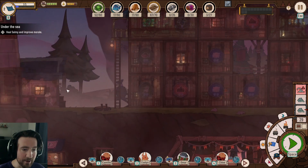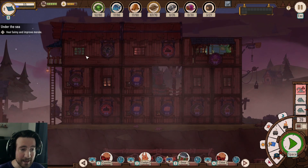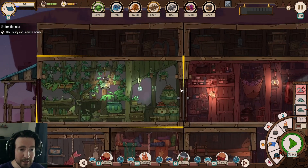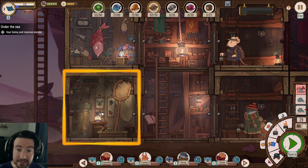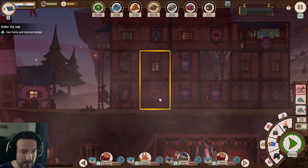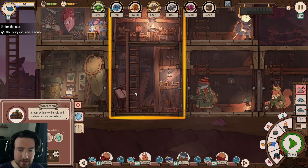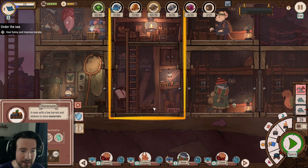Over here is the housing area. You can see all the stuff I've built so far in the game — quite a bit. I have a vegetable garden, a fishery, an insectarium, and what I believe is a storeroom — a pantry. You can see the stores are kept kind of high up so they don't get wet.